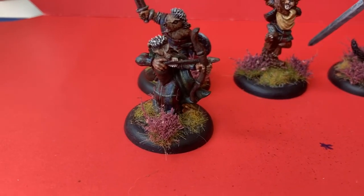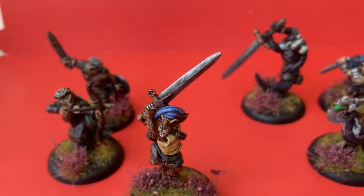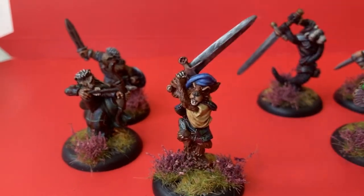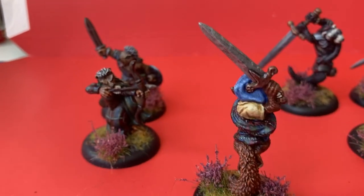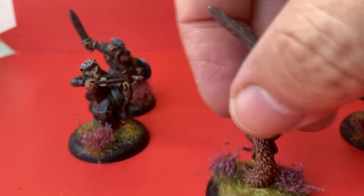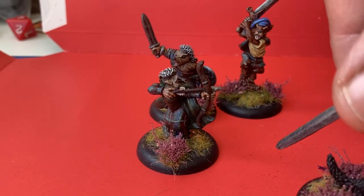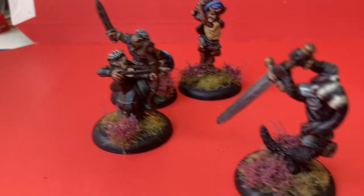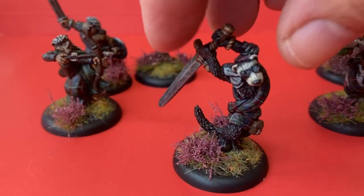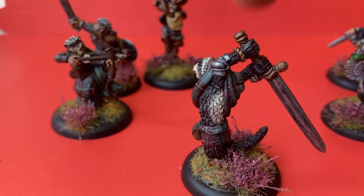We can have a look at the chaps behind Hamish. We have Fraser McEvans, a squirrel clansman — a red squirrel. Next we have another clan warrior, Duncan McEvans, who is a ferret. These are all one-piece metal models — absolutely gorgeous.